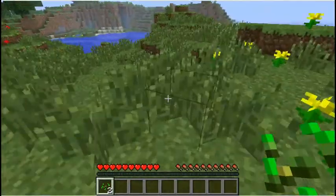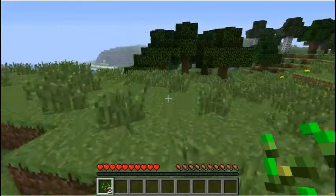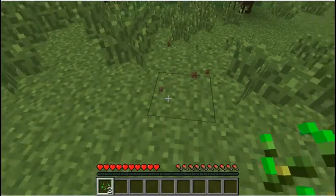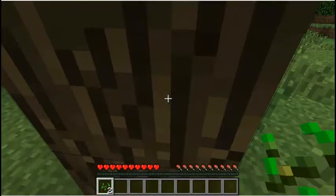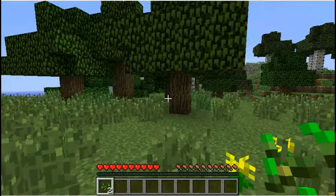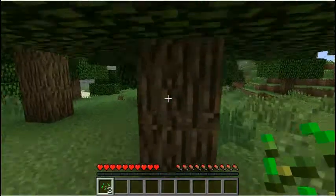Monsters like zombies, skeletons, creepers, spiders — those are the most common mobs. There are also slimes, witches, things like that, but you can only find them in certain places. So you want to go inside and find shelter, probably a hole in the ground — a hidey hole.